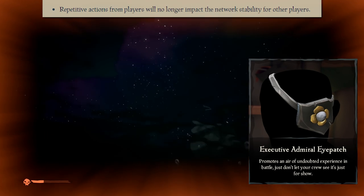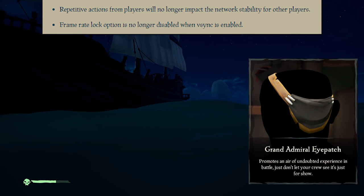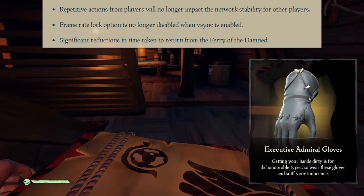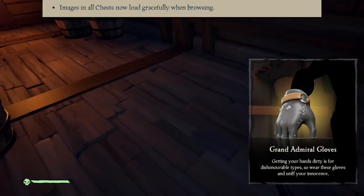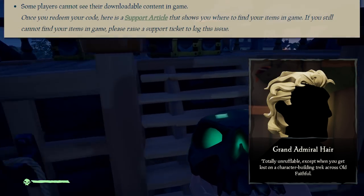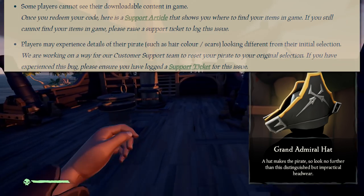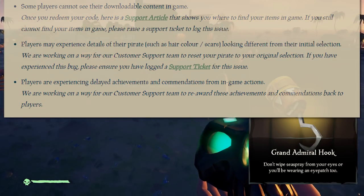Performance improvements - repetitive actions from players will no longer impact network stability for other players. Frame rate lock option is no longer disabled when vsync is enabled. Significant reductions in time taken to return from the Ferry of the Damned. Multiple server crash fixes. Known issues still include: some players cannot see their downloadable content in game, some customizations don't look as they should, and players are experiencing delayed achievements and commendations from in-game actions - all being worked on.